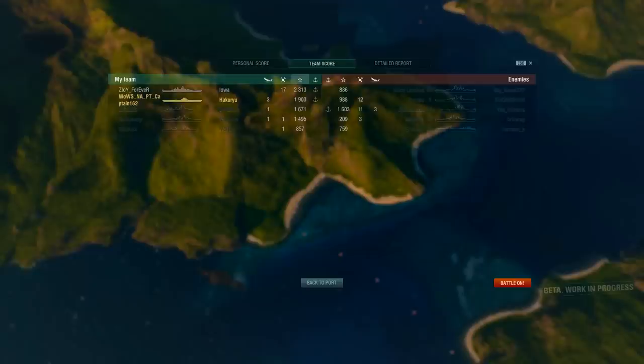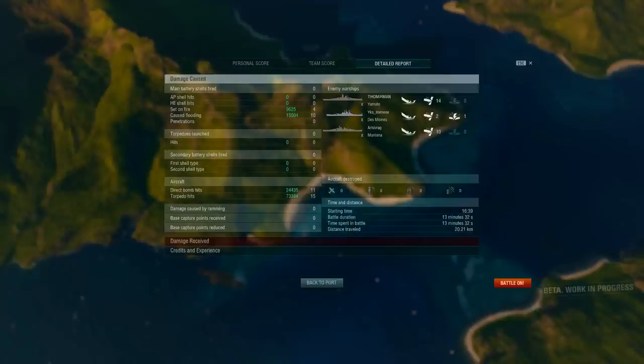That Iowa shot down so many of our planes and did so much damage. We did 15,000 damage from flooding and 9,000 damage from fires from the dive bombers — 24,000 total damage from 11 dive bomber hits. You can see the dive bombers actually are effective. In my experience with lower-tier American carriers on the main server it wasn't the case, but they're really making carriers fun, especially with the addition of Japanese carriers. 73,000 damage off 15 torpedo hits.